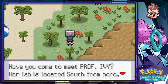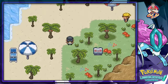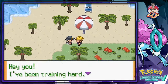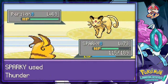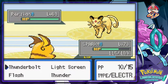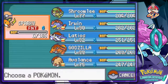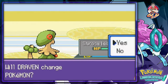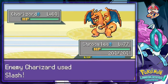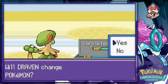An NPC says Professor Ivy is up the mountain path. I'm gonna battle all the trainers here because I don't want to deal with them later. Like I was saying, I did finally play Pokemon Sun and Moon — I'm not gonna lie, I actually enjoyed the storyline and the villain. I didn't complete the whole game though because I got busy with work.